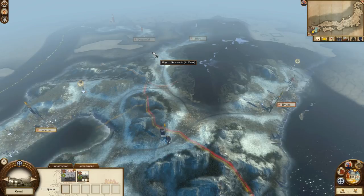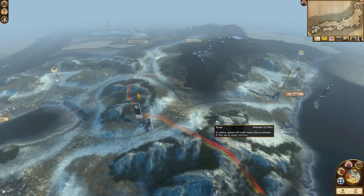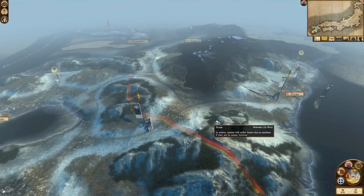I can recruit a gunboat from here for only 378 Koku; it would strengthen my navy. I'm going to get a couple of gunboats, and I'm happy enough, so I'll end my turn again. We'll be having a combat tutorial soon — it looks like the enemy has actually moved up, which will be lovely.